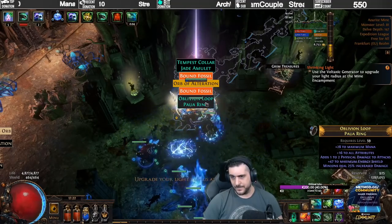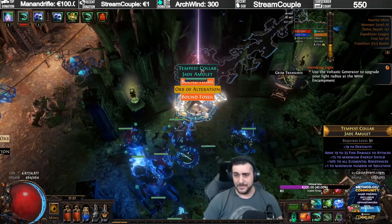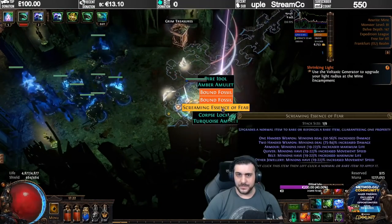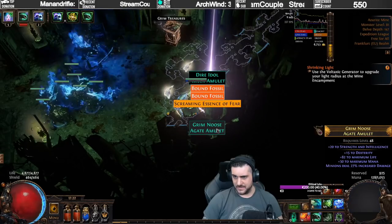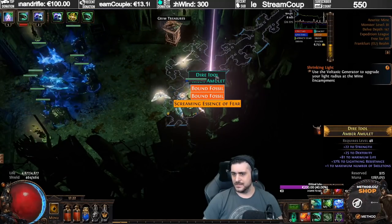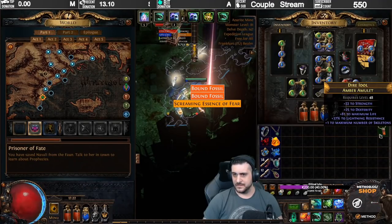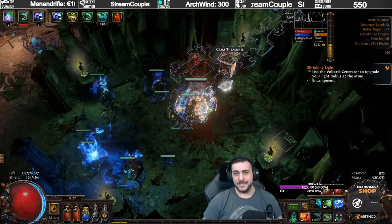Here we got a very bad one, bad base, and here's a plus one number of skeletons amulet. Keep in mind, Spectres cannot show up on jewelries. And in here we did get a zombies amulet and a Minion damage amulet — that's actually pretty decent — and skeletons. That's surprisingly good; that might actually be worth some currency. And then we pray we get a chest.